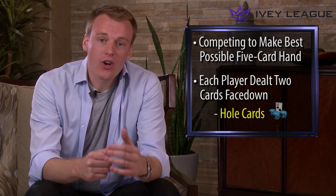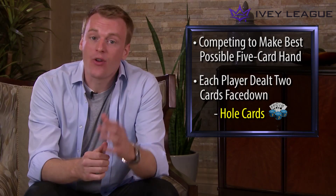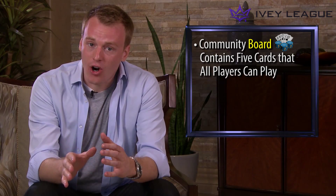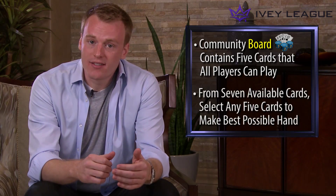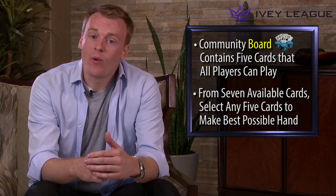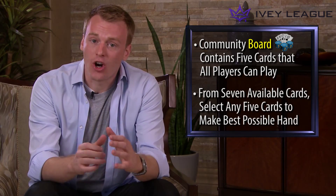In Texas Hold'em, we're competing to make the best possible five-card hand. To do that, each player is first dealt two cards face down. These cards are known as your hole cards, and they're only available to you. Additionally, there's a community board containing five cards from which all players can play. Combined with your hole cards, the community board gives you a total of seven cards from which to select your ultimate five-card poker hand.